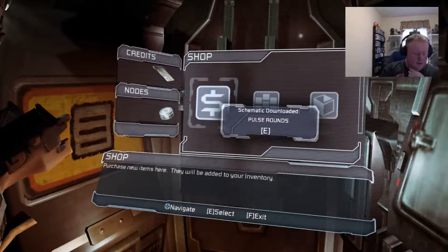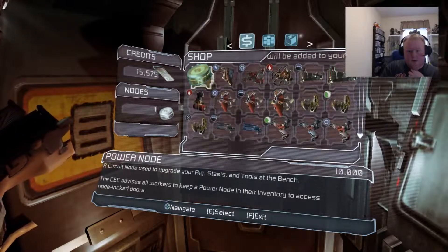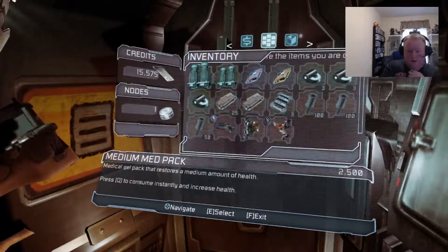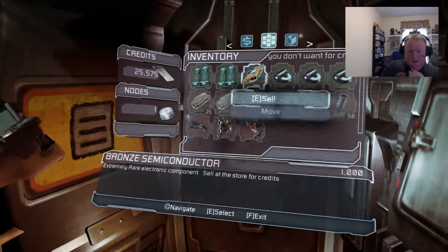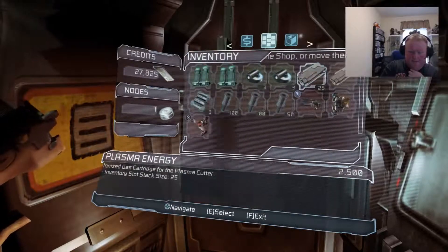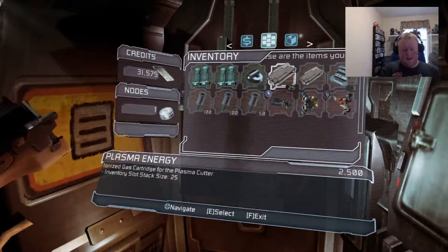I don't have any power nodes, do I? Let's see... I do have one. When did I pick up another one? I'm confused — I'm not remembering things very well at this point. Ruby Semiconductor, ten grand — yes. I will never have a need for this many stasis packs, game. Alright, so I have thirty grand. I heard assist and thought it was an enemy. I freaked the fuck out for a minute there.